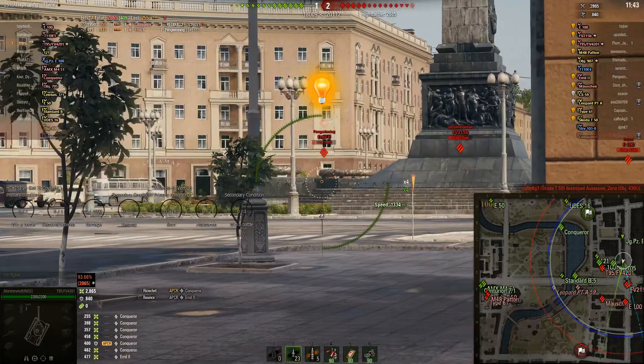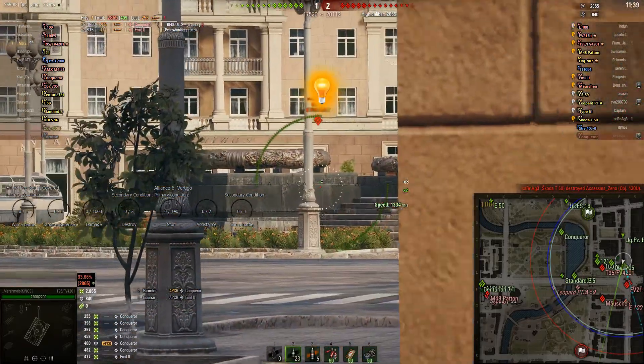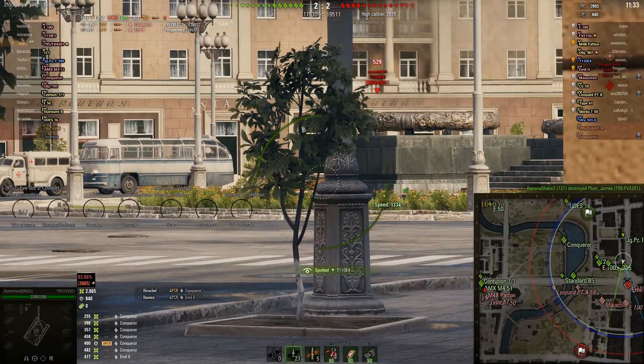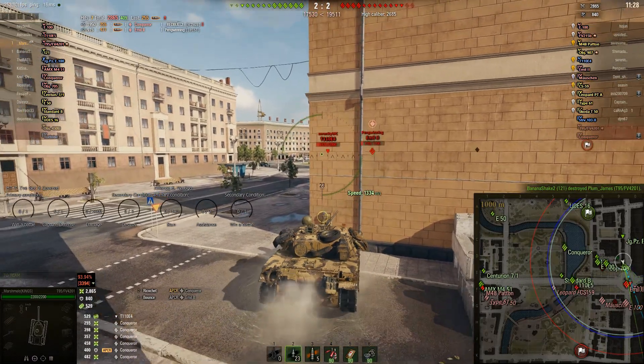Mallow's not running any food, so he's just getting the base skills of his crew plus equipment. Nonetheless he would be running a vertical stabiliser most likely to minimise dispersion when he moves the turret or moves the tank.